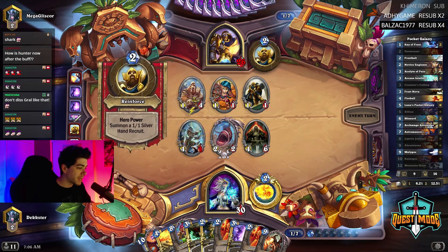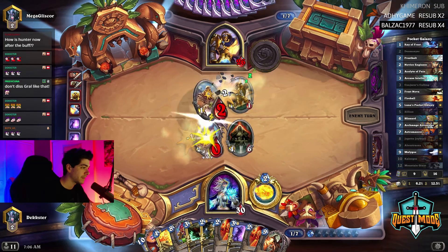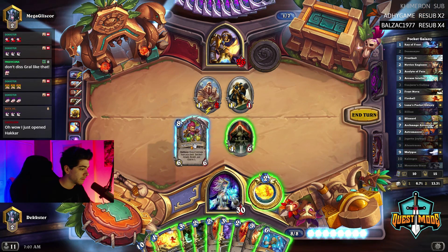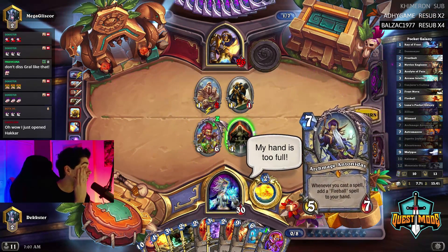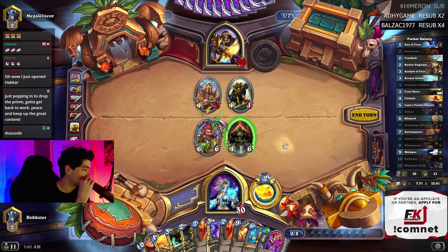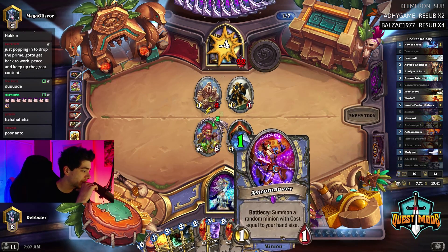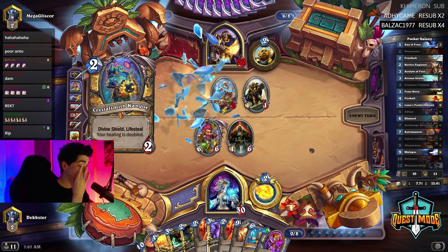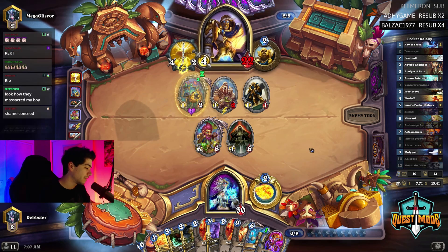I want to keep the burns for my Malygos — hopefully Geppetto pulls Malygos, that is the dream. I don't know how important watching him is. Let's just overdraw one card — just don't be a key card. My hand is too full. Oh my goodness, do I concede? We don't concede out of shame. Oh my gosh, we destroyed Tony! He didn't deserve it.